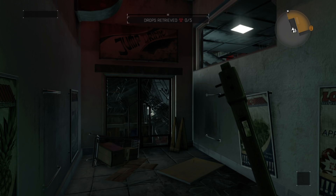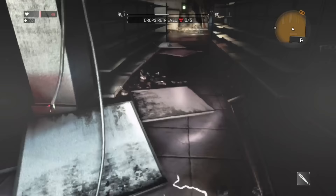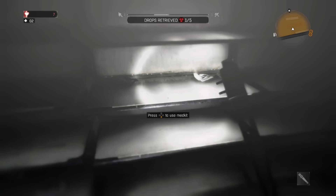You'll probably notice upon re-entering the store that your torch has switched off again. There is a little cheat you can use to stop this from happening - simply jump down onto the electrified floor and stay there until you've died. When you respawn, your torch will still be on and will stay on even after leaving and re-entering the quarantine zone again. Don't waste med packs in here, as when you die you just respawn where you left off and your health is fully restored. But be warned: you will lose survivor points, and the higher your survivor rank, the more points you'll lose, so it's best to get as many packs as possible before then.